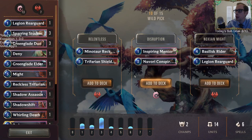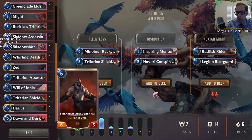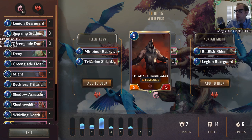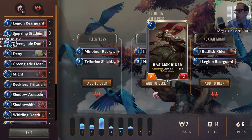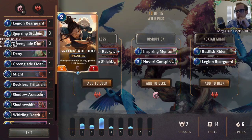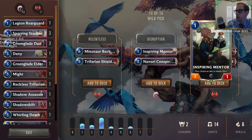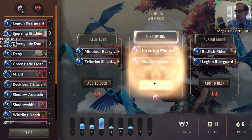We also see Inspiring Mentor and a recall-an-ally spell — those two work perfectly together as a one-drop two-drop package. These cards are getting nerfed tomorrow, so get them while we can. I think we just take the one-drop two-drop. The Mentor will trigger on play, and it's a great combo. We're taking those.